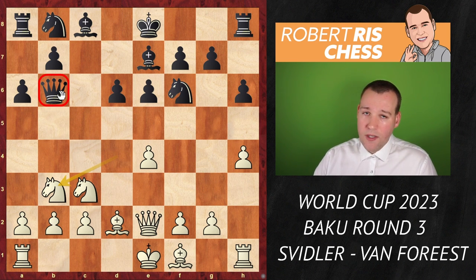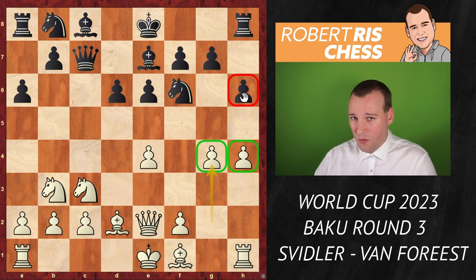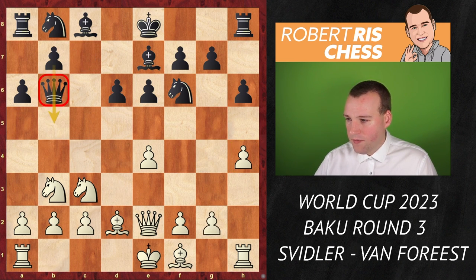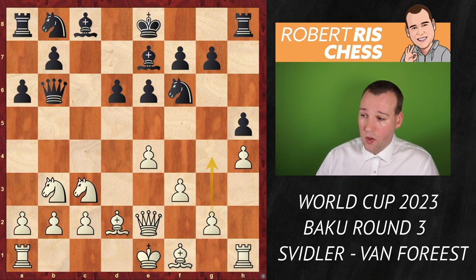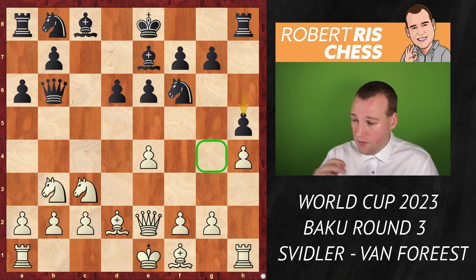The queen isn't doing well on b6 — later it will go away to prepare b7-b5. But if black moves the queen to c7 now, white is fast with g4, and having played h6, white has a hook to prepare g4-g5. Black anticipates this by playing h5, trying to gain control of that square. In my opinion white should try to be really fast — f3 with the idea of g4 is critical. Both sides made some inaccurate decisions here.